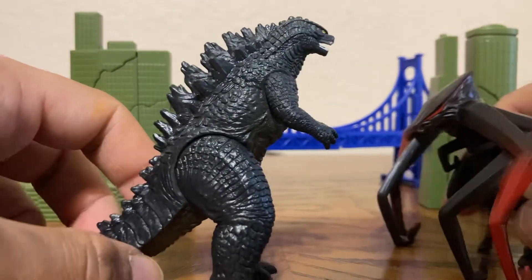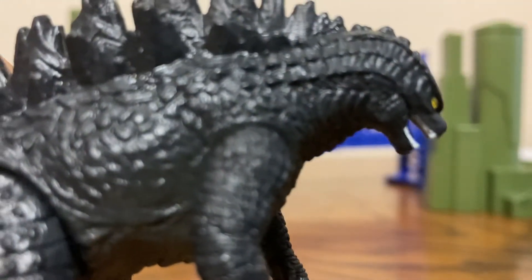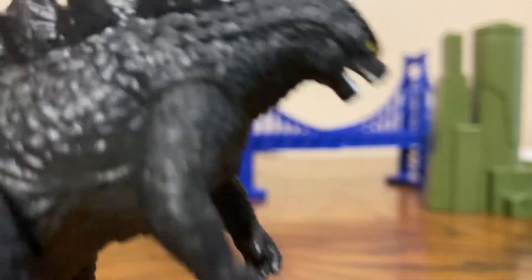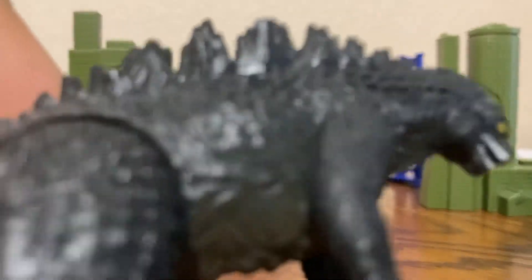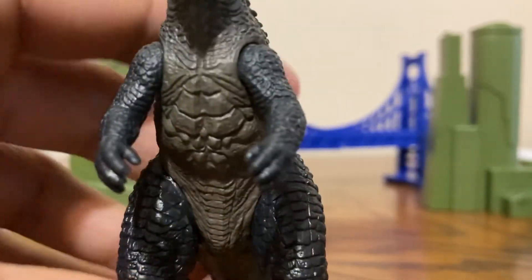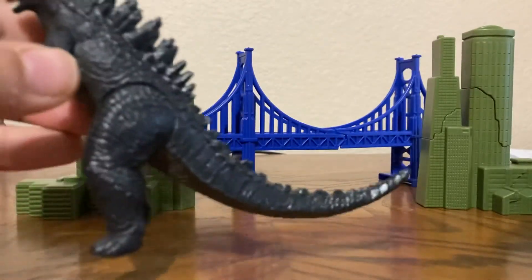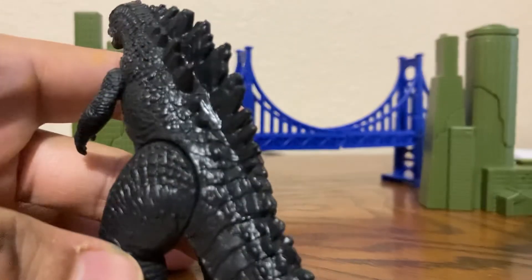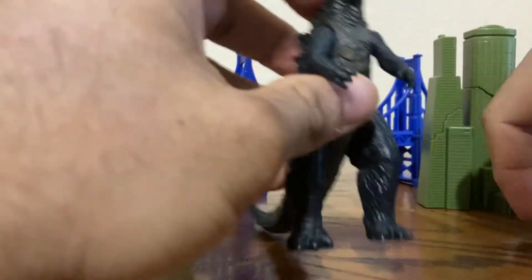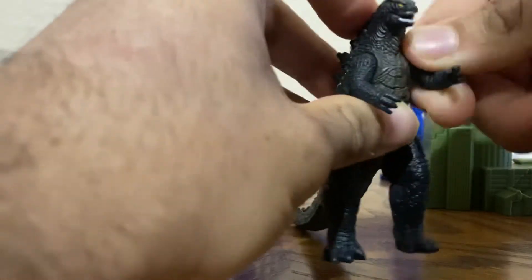Here's Godzilla. Godzilla is the better of the two in terms of accuracy and detail. Just look at the detail on the side of his face — you can see the gills, you can see the spikes. This is such a detailed figure, except for the eye paint and the teeth, but it's not that bad. This is such a cool-looking Godzilla figure.